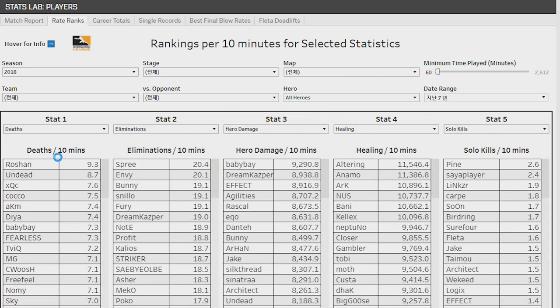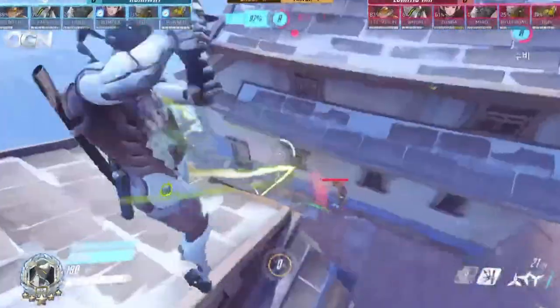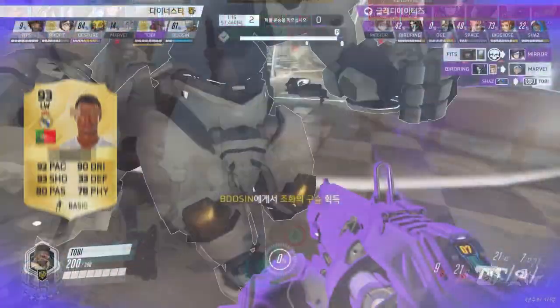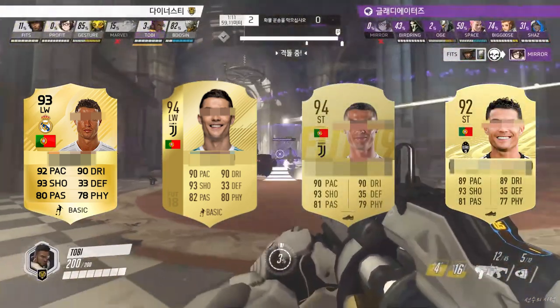The reason the data points increased from 353 to 679 is because players who play for multiple years represent different data points. To put it simply, it's like FIFA Online, where the players have different cards for each year they play — like 2018 Tobi, 2019 Tobi, 2020 Tobi, and 2021 Tobi.